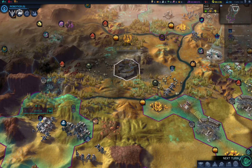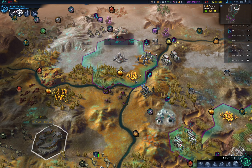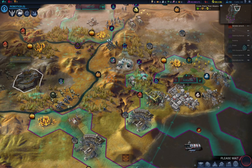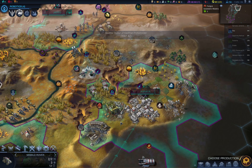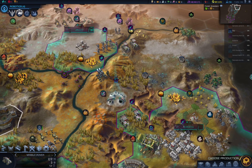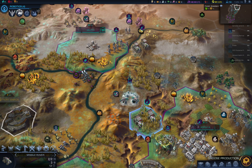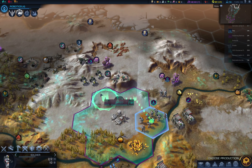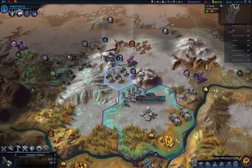It's forty turns to build the trade depot — that's just way too long. I can reduce it to around thirty turns if I send a trade route to the city. As usual in early game, there are way too many things you have to build. Let's check these ruins and that nest there.